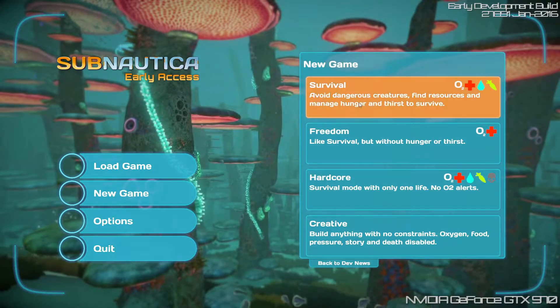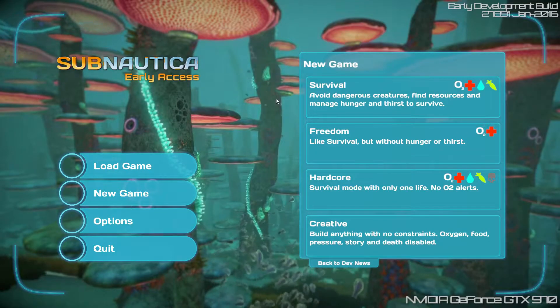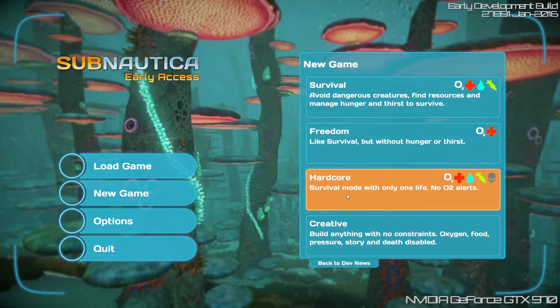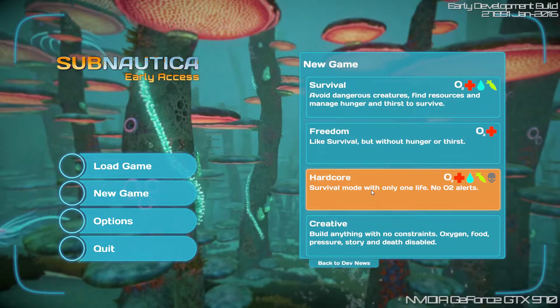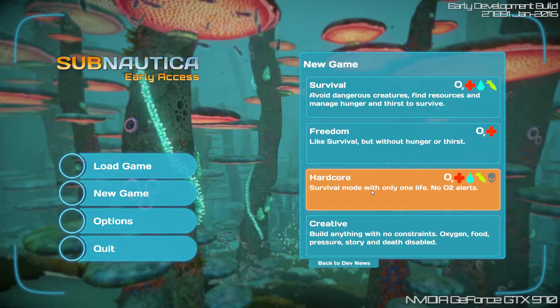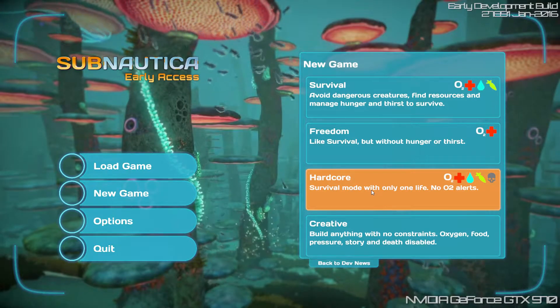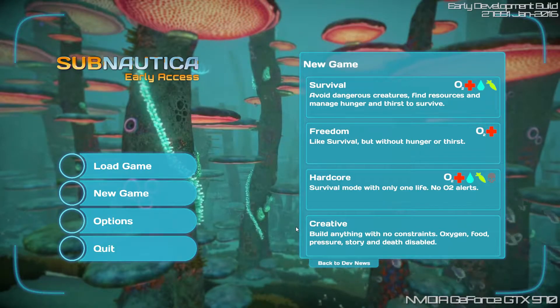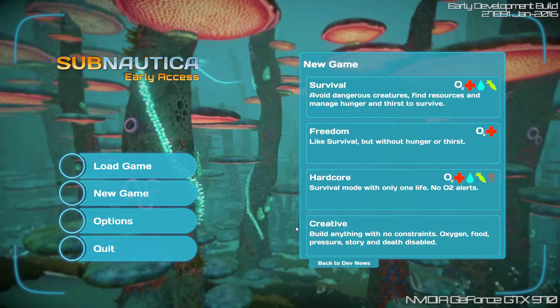There's a few game modes: survival, freedom, hardcore, and creative. Survival is pretty much the normal game. Freedom means you don't have to worry about hunger or thirst. Hardcore has everything enabled — oxygen, health, water, food — but if you die, the game closes and deletes your save. Creative is like Minecraft creative where you can build anything without worrying about materials, oxygen, or food.